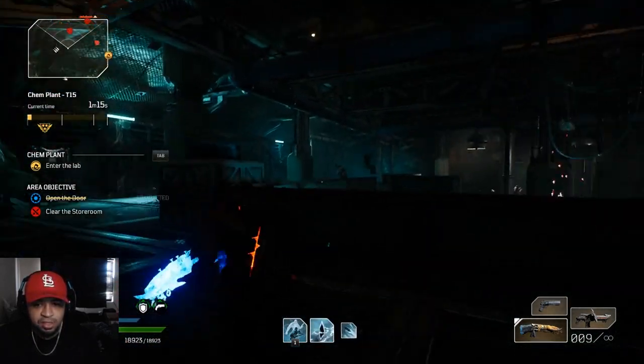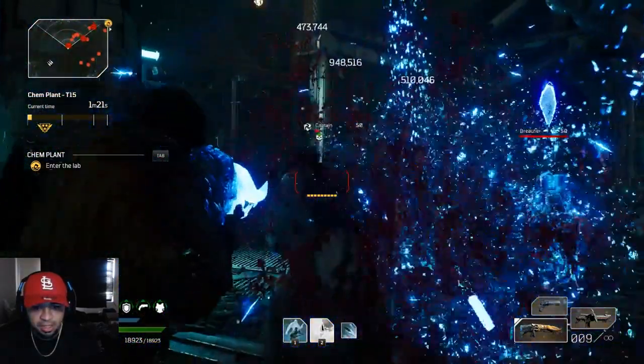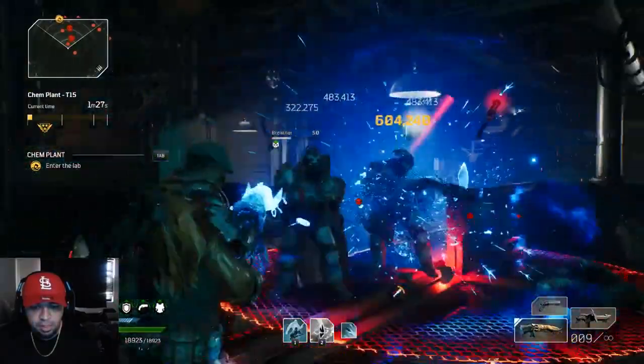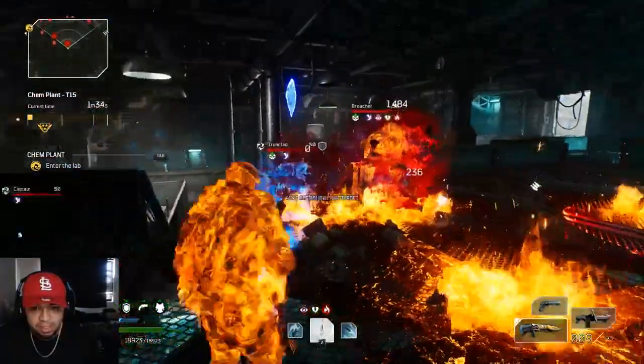As soon as you come through this door, run to the left right here and you need to take out this first captain. What I do with this explosive is kill the first guy right there, kill the second guy. So basically you're using the enemies as like little grenades. My frames are pretty bad.